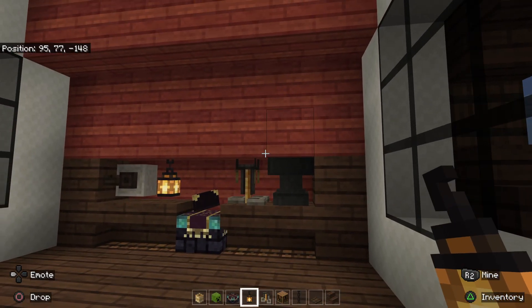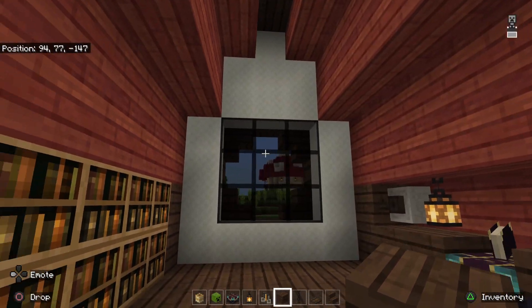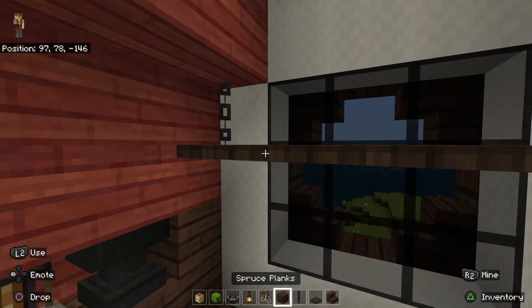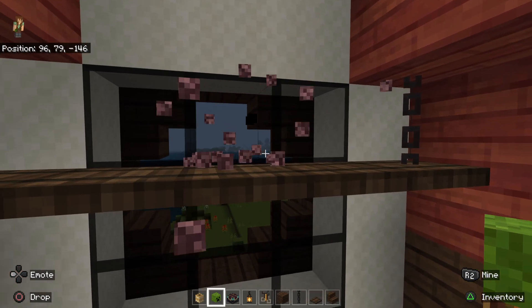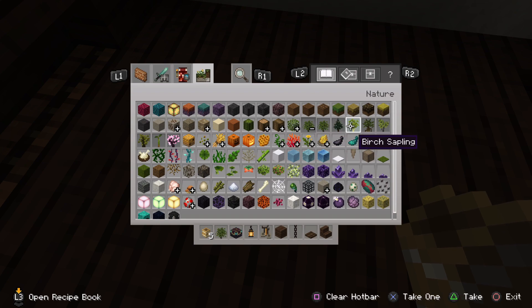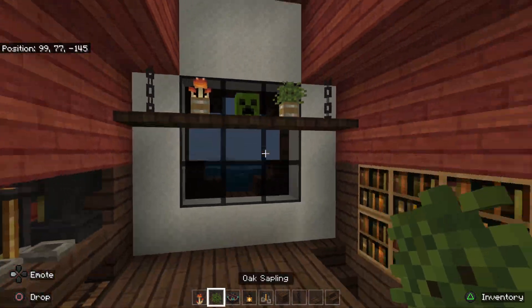A little lantern right there — I think that looks nice. And then on our other side, I'm going to go in with some bookshelves. That looks great as well. And then right here, I'm going to put a nice little shelf across, again with the chain like we did downstairs. I'm going to center it right there — two flower pots. My favorite plant, as you've probably noticed, is the oak sapling, and then the red mushroom. It's a nice little shelf.